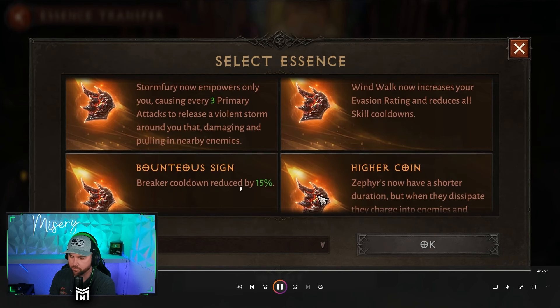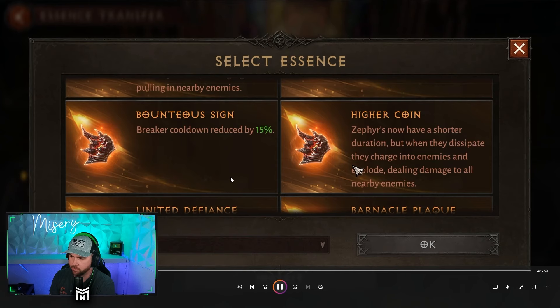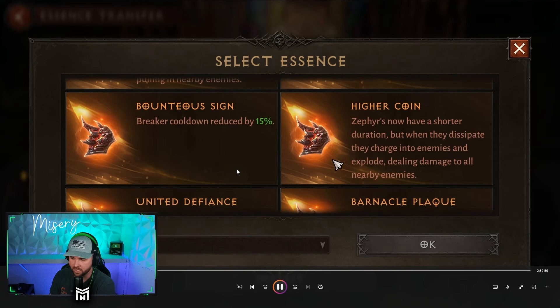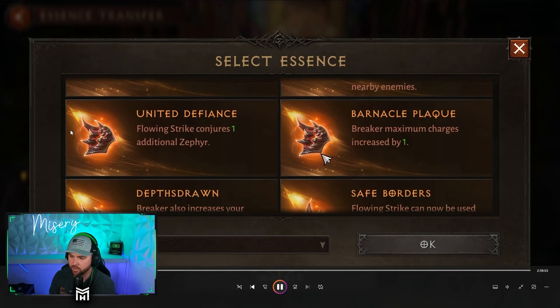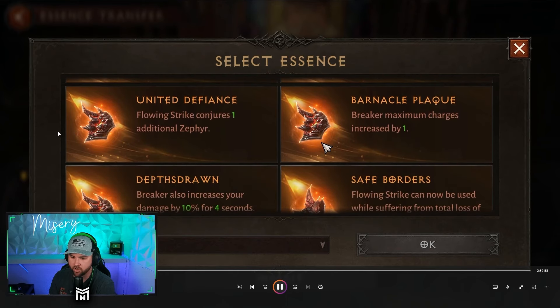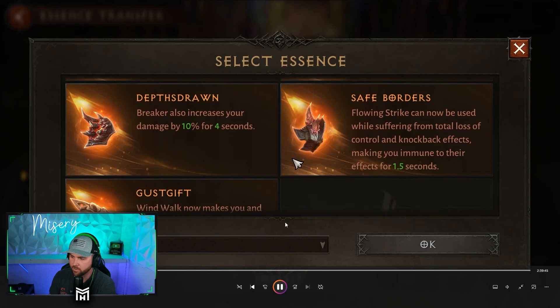Breaker cooldown reduced by 15%. Zephyrs now have a shorter duration, but when they dissipate they charge into enemies and explode, dealing damage to all nearby enemies. Flowing Strike conjures one additional Zephyr. Breaker charges increased by one; Breaker also increases your damage by 10% for four seconds. Flowing Strike can now be used while suffering from a total loss of control and knockback effects, making you immune to their effects for 1.5 seconds — I thought that one was pretty sick.